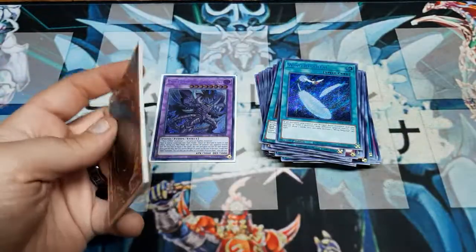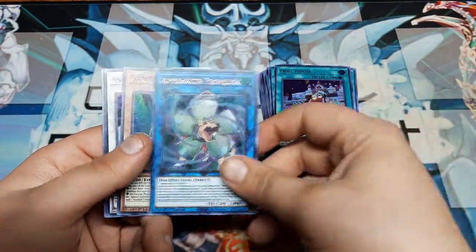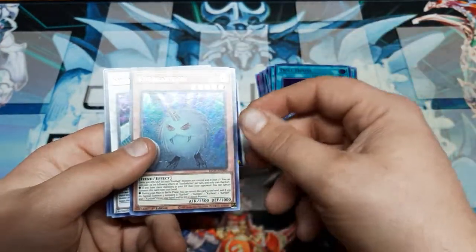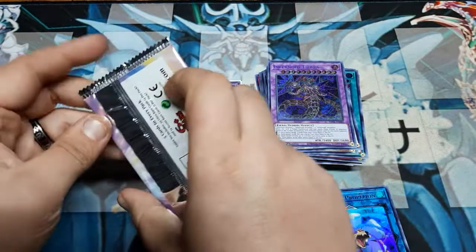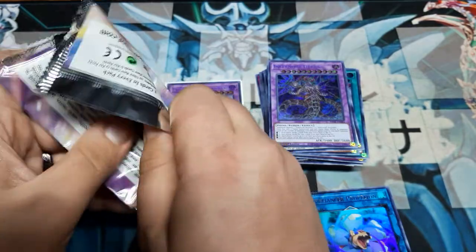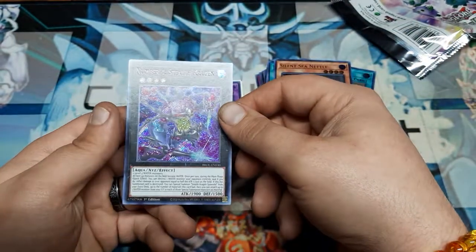Trying to be gentle with these, but these are a little tougher than usual. We do have Dollhouse, and there's the third Propellion we needed — so I just need to see the spell card now and we can do the Appliance build. Kree Babylon, Shooting Star Dragon, Infernoid Tiara. I don't know if Infernoids are still good at all, but it looks pretty cool.